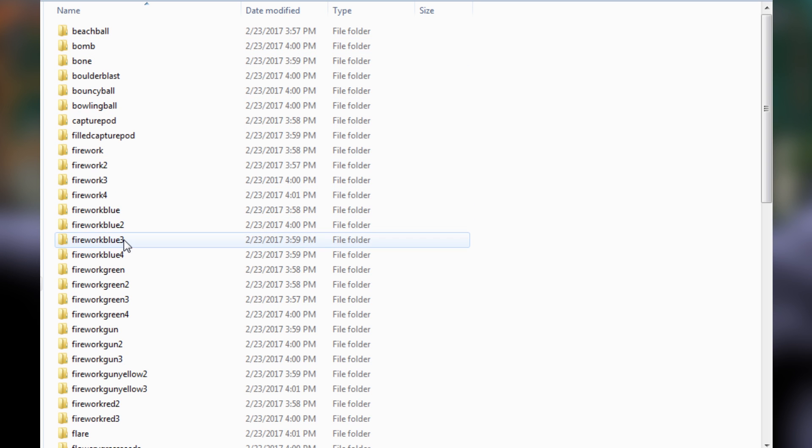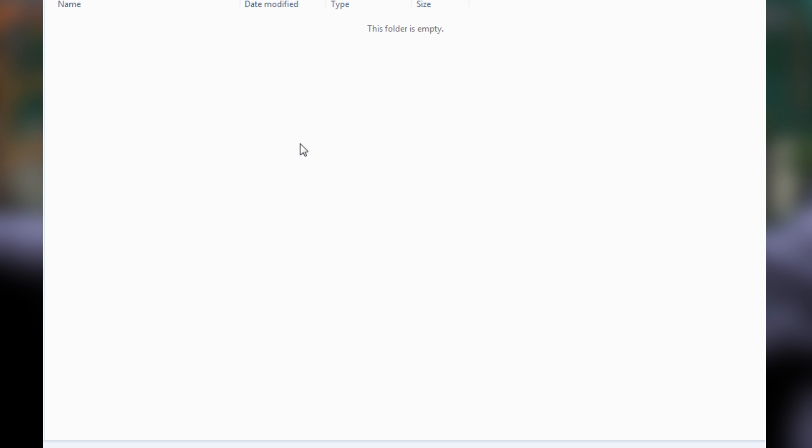We're going to go inside the projectiles folder, then go to throwables and look for the beach ball. Before we can copy it, we need to go back and create that same hierarchy in our mod folder. So we're going to create a new folder and name it projectiles.